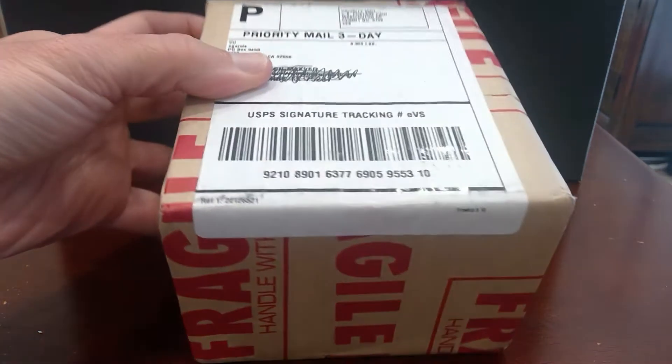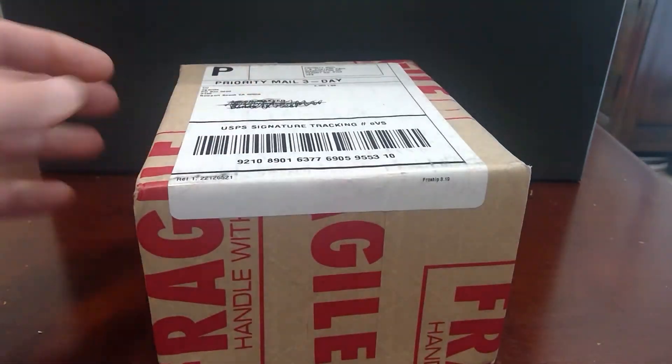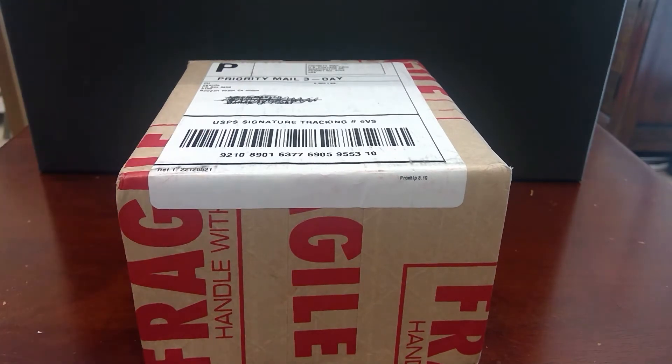We got our box back from PSA. I have scratched out the name, but we got our box back, and we believe this box contains the Joe Montana 1981 rookie card number 216 from Topps.